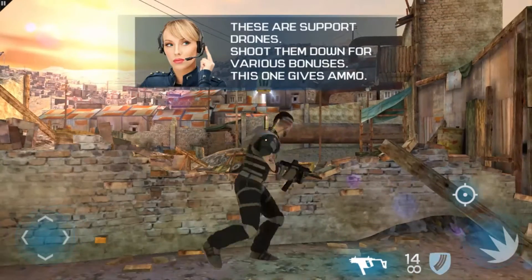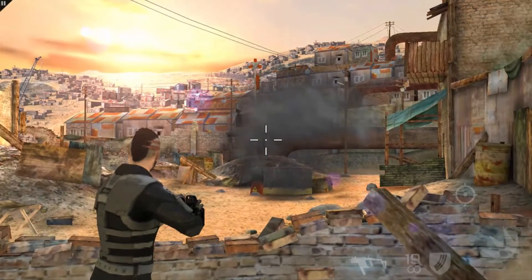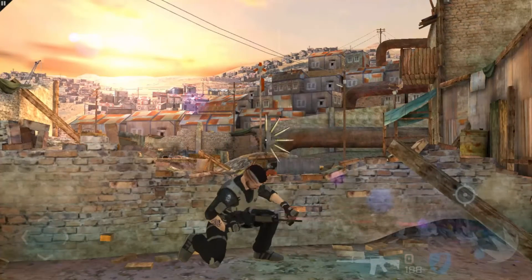Okay, these are support drones. Shoot them down for various bonuses. This one gives you ammo. Whoa, there's something big showing on my radar. It's headed to your location.